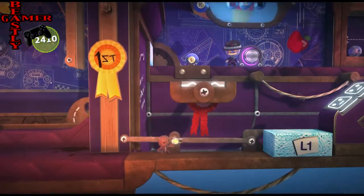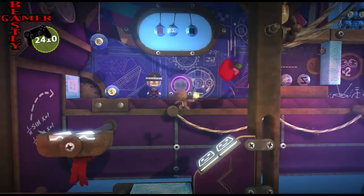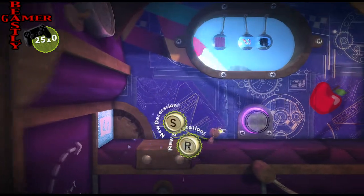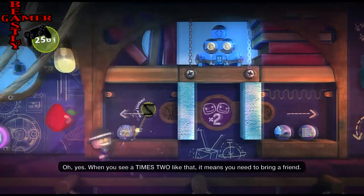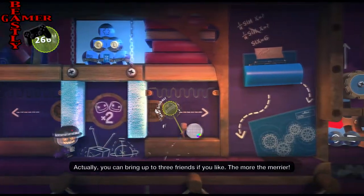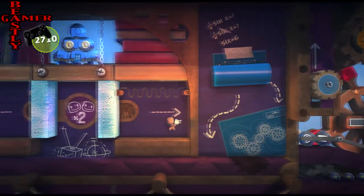If you pre-order the collection you get the Nathan Drake pack, which includes single player skins of Drake's outfits as well as everyone's favorite weapons — the Golden AK-47 and Golden 9-2 FS guns. If you pre-order the digital version via the PlayStation Store you will also get an Uncharted Nathan Drake Collection PS4 dynamic theme as an immediate download.